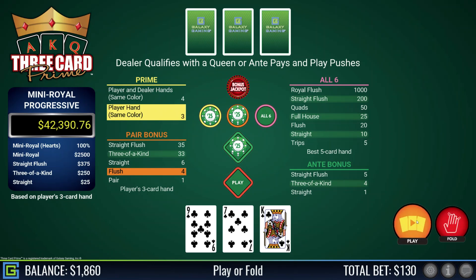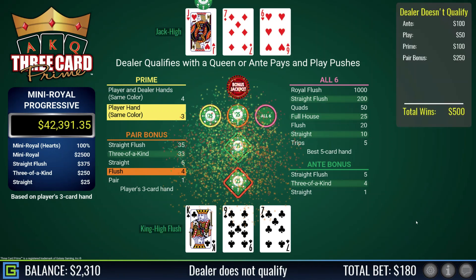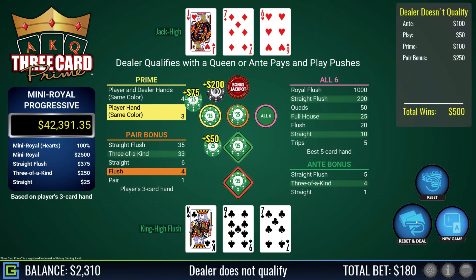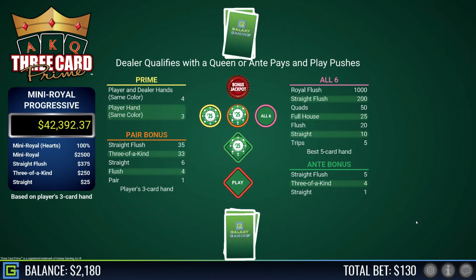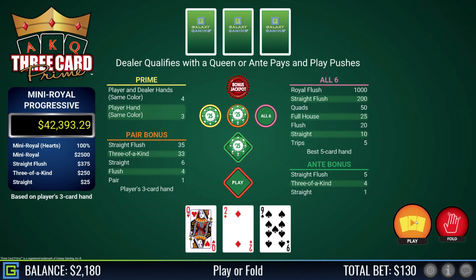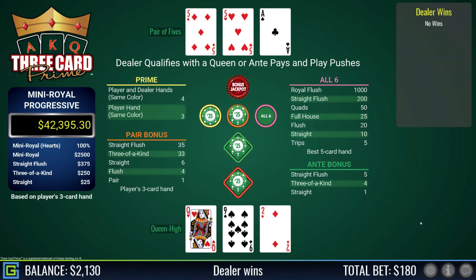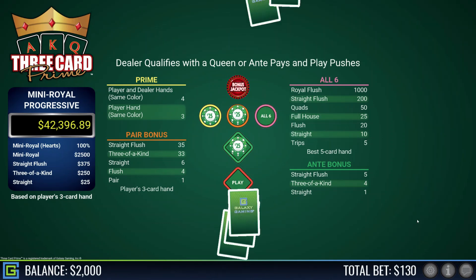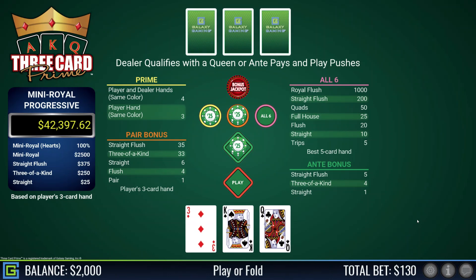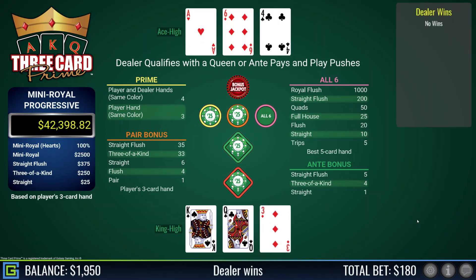Lovely flush — king-nine-seven — and the prime pays out as well. Please let the dealer qualify — dealer does not qualify, so I don't get paid on the play. Again, so frustrating when you get good hands and the dealer just doesn't qualify. Queen-nine-two, let's play that — dealer has a pair of fives. King-queen-three, playable — dealer has ace high.